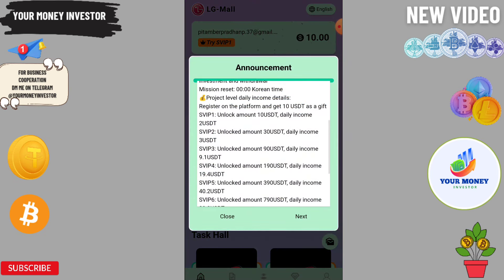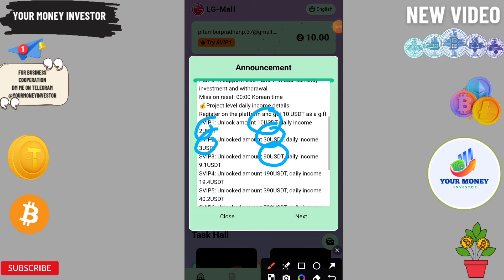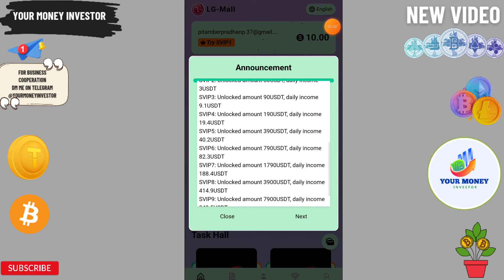Now I'm going to show you how you can make more profit using this platform. If you deposit 10 you will get 2 USDT, 30 will get 3, 90 will get 9.1, 190 will get 19.4 USDT. If you invest 390 you'll get 42, 790 will get 82, and 1790 will get even more profit.